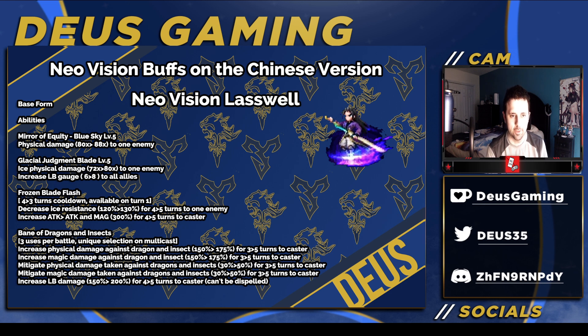First of all, Mirror Requity Blue Sky is now an 88x modifier, which is slightly significant — not huge, but significant. Glacial Judgment Blade is now an 80x mod, with 8 Limitless Cross Crystals filled to everybody, which is a lot more significant.